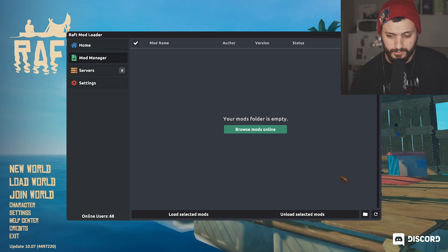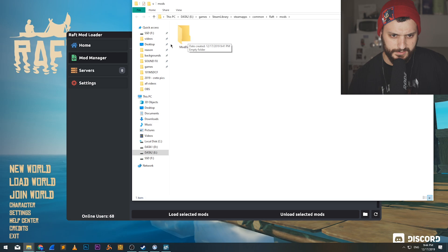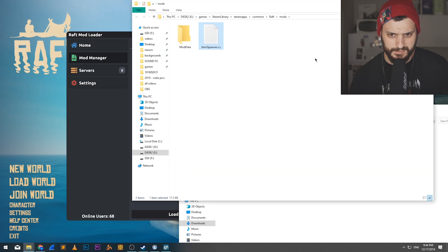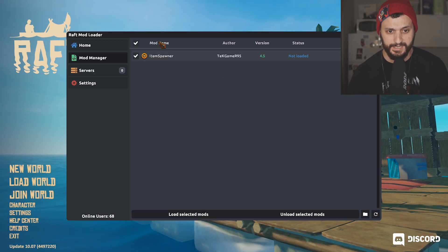Now I need to browse for the mod. Let's open the mod folder. There's more data, so I'm going to open another window. Then I'm going to download and just drop it here. Refresh. Yes, we got the item spawner.